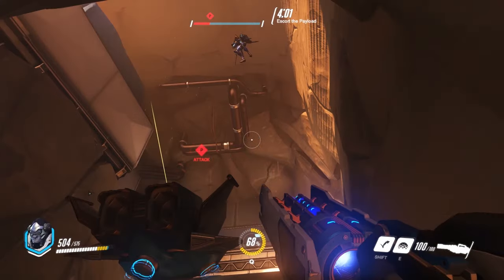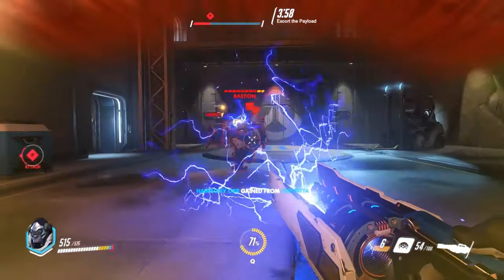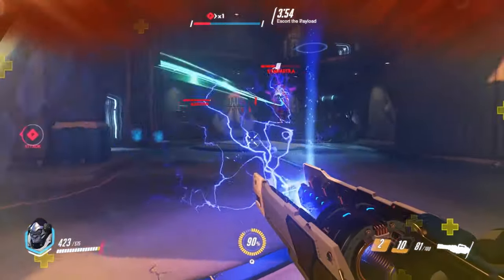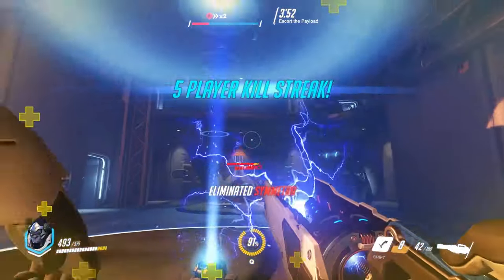A solid team composition will always need at least one tank, so as Winston know that that is your role. Soak up the damage for your allies and let them get the kills until you get your Primal Rage up, then go on a rampage.